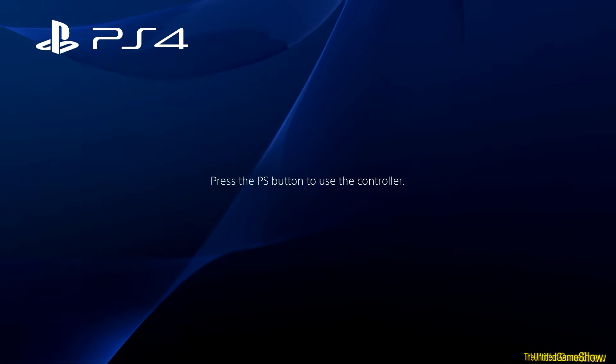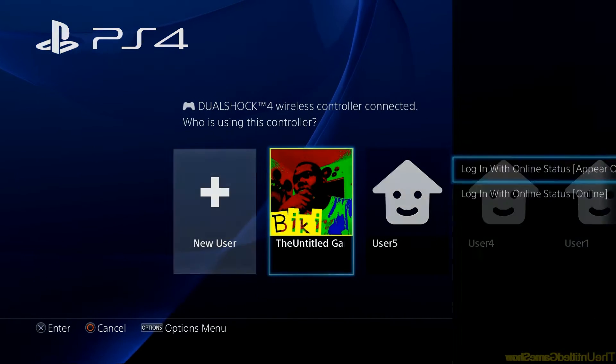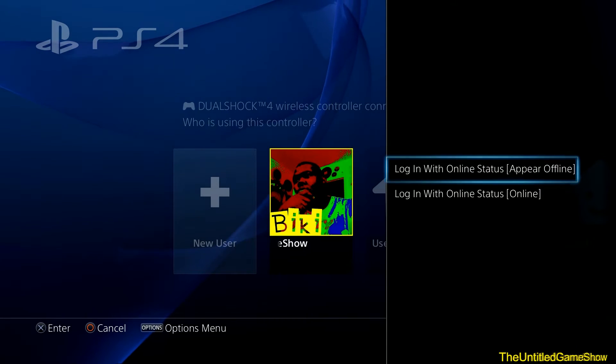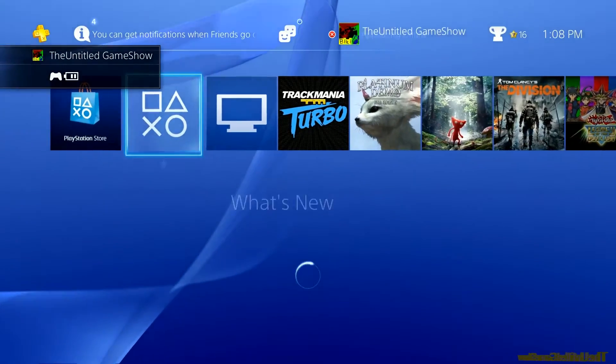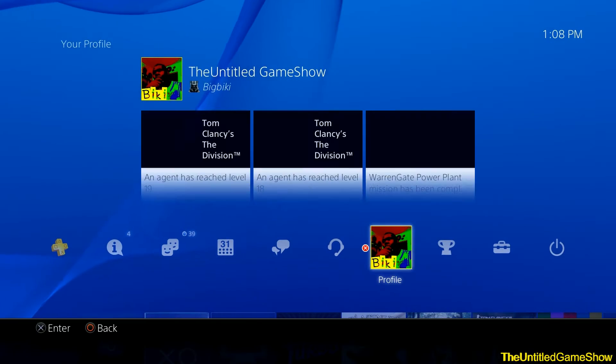First things first, from the main menu or login screen, go ahead and press your button on your controller, then press the options menu. You'll be able to get these two new settings on the 3.5 update to either login or appear offline. Go ahead and click it, then login, and once you go up to your profile icon, you will now appear offline to your friends.